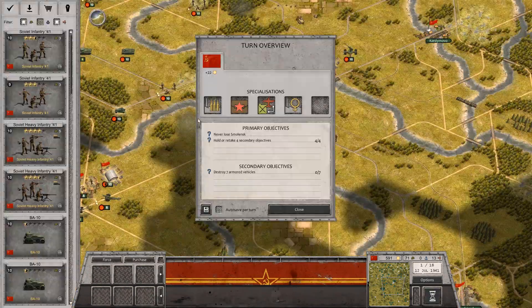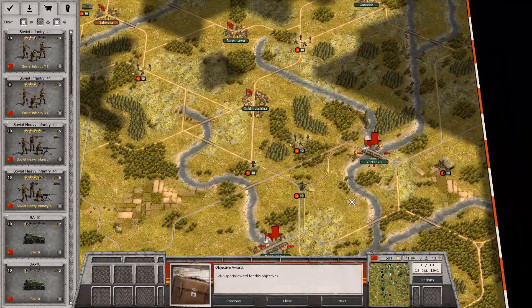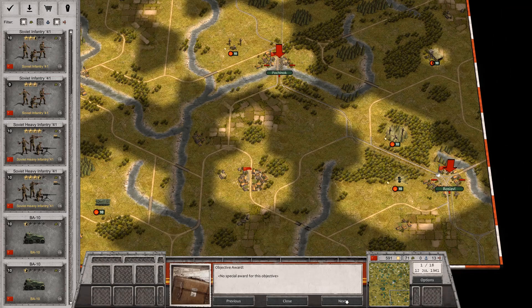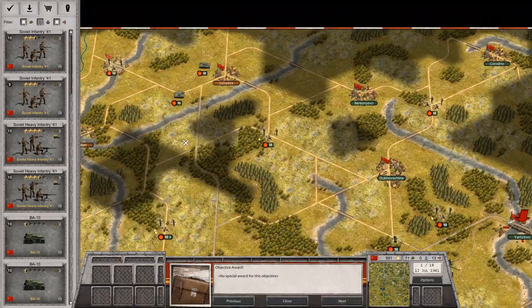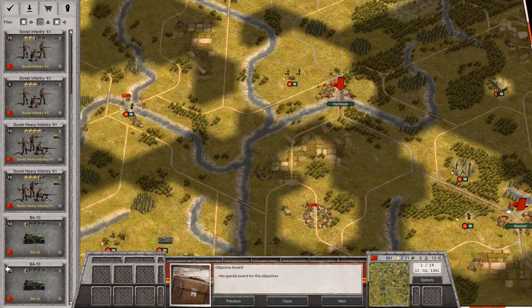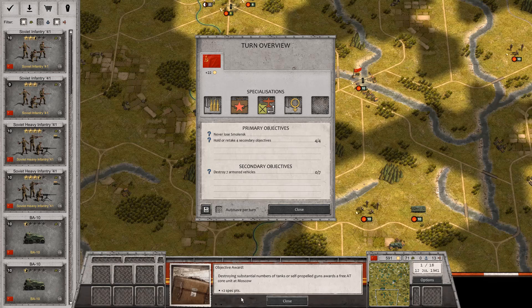Let's start. We have to never lose Smolensk and hold or retake the secondary objectives: Yartsevo, Karnemovo, Pochinok, Roslavl. Some cities they'll probably won't retake, but that's four, so that should be enough. Secondary objectives include: destroy seven armored vehicles — destroying substantial numbers of tanks or self-propelled guns awards a free anti-tank core unit at Moscow, plus two specialization points.